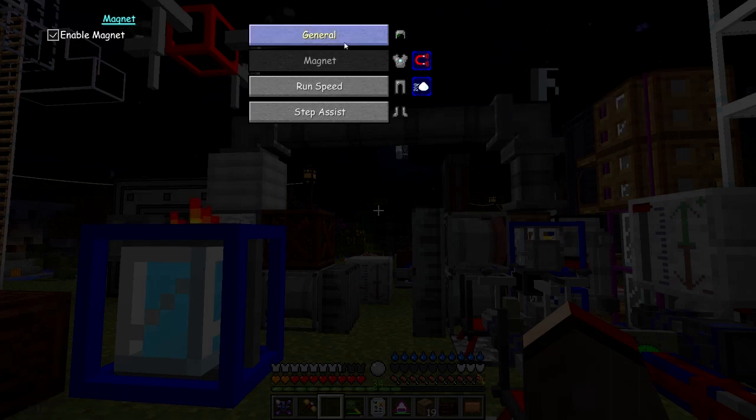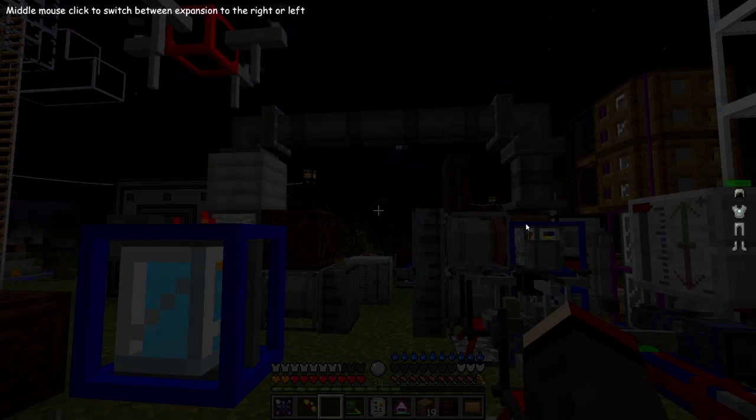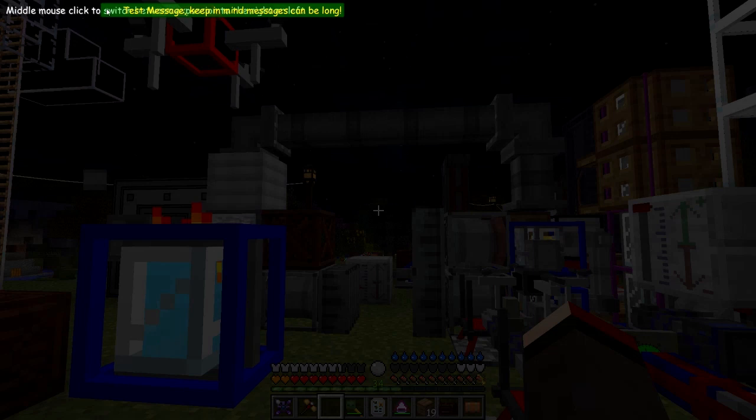You've got step assist here which is enabled, run which is also enabled, the boost is 100%, and the magnet is enabled on the chest plate as you can see. You can move the pressure status screen — so that one is here at the moment, and I'd like to move it down to the bottom like this. Press escape to come out of that. On the top left hand side we're going to have the one probe, so I moved the status screen to avoid overlap with the journey map on the right side.